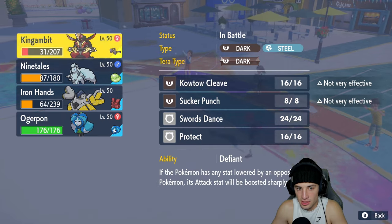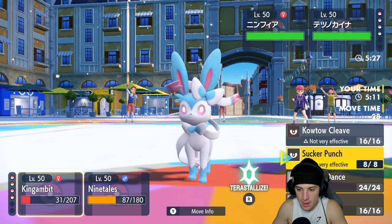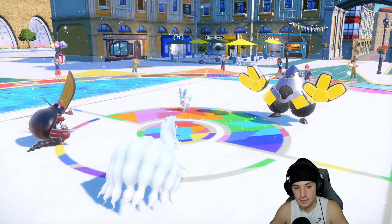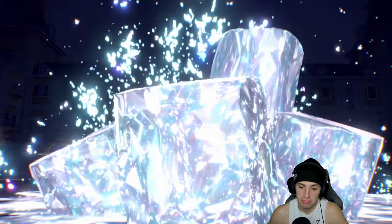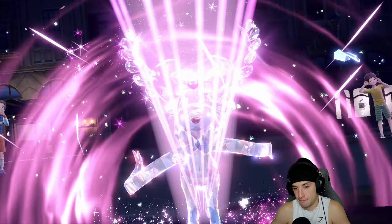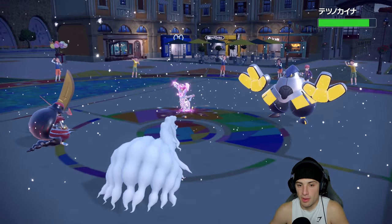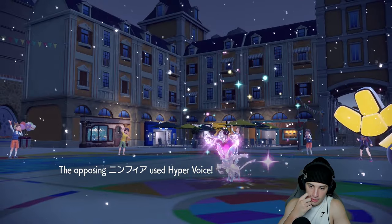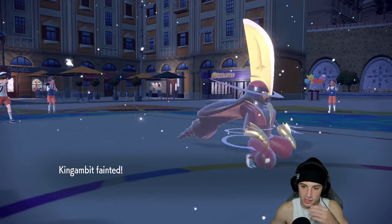Sylveon outspeeds King Gambit, so I'll go for a Sucker Punch and double Moon Blast into their Iron Hands. They end up Terastalizing — Fairy Tera Sylveon. Moon Blast and Sucker Punch come out doing a little damage and Hyper Voice picks up a double hit — but Ninetales soaks and Iron Hands still has a turn. Then Heavy Slam comes out.